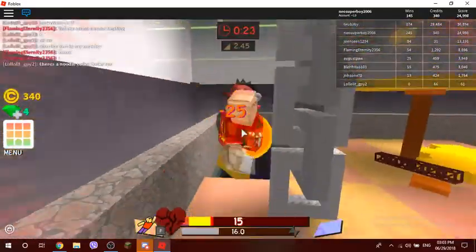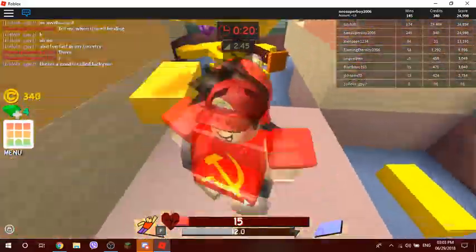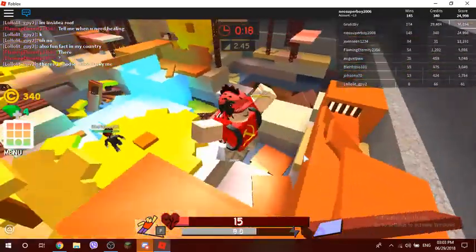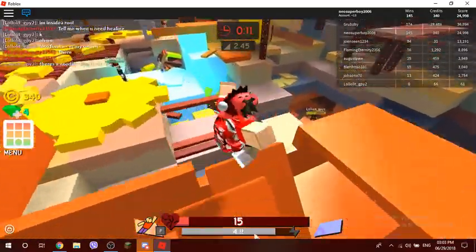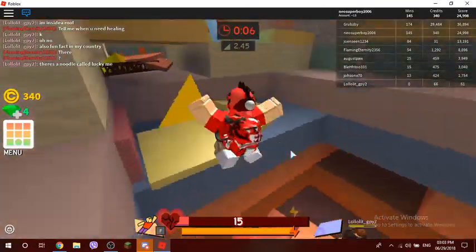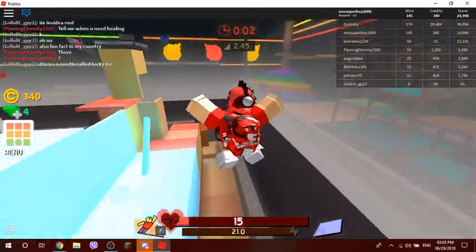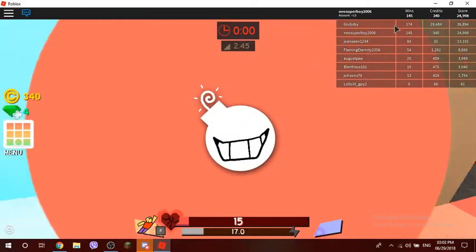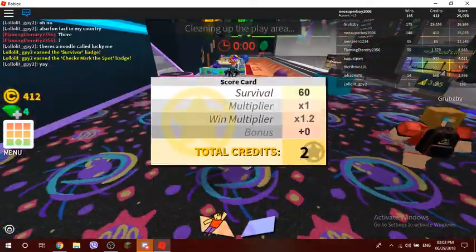It's quite effective sometimes if you know how to use it. Down here is your health bar, there's your arena, and this is your charging meter for your skill. When you hear that beep, you know your skill is ready. We have survived the round!